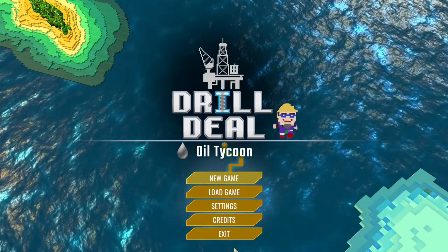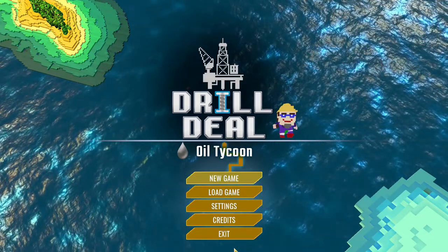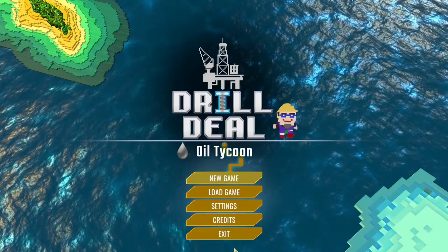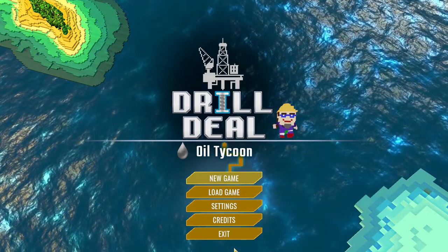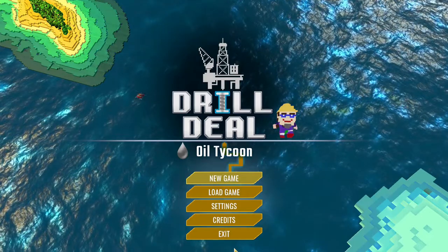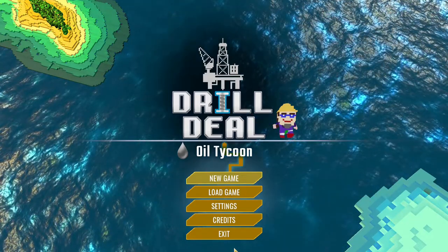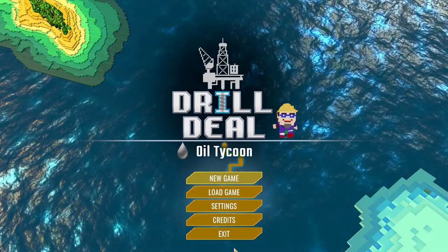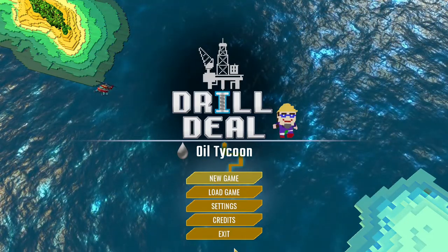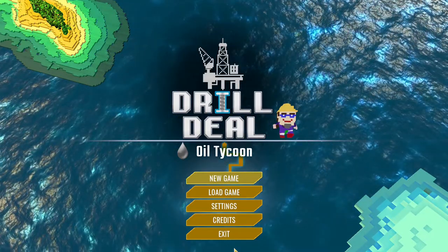Hey guys, welcome to another First Impressions video — the series where we look at a recently released game and I give you my first thoughts and impressions on it. Today we're looking at Drill Deal: Oil Tycoon, which is a city builder with a difference. It's got a really cool Lego pixel style graphics setting and you have to micromanage like nobody has ever micromanaged before. The game is very brutal and will rip you a new one even if you've played and watched all of the tutorial. As always, we'll go through the settings first and then jump straight into the gameplay.